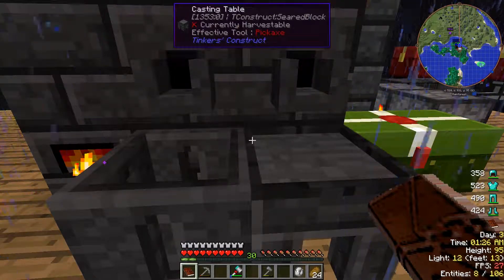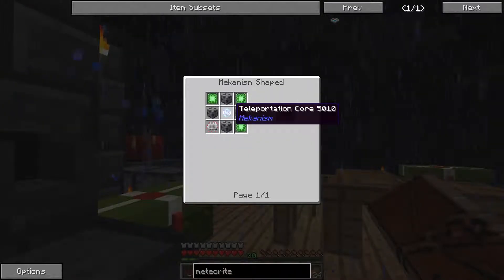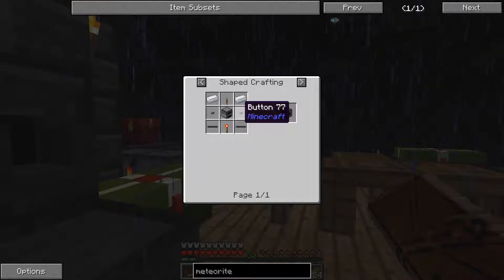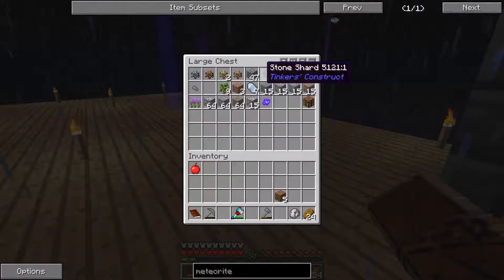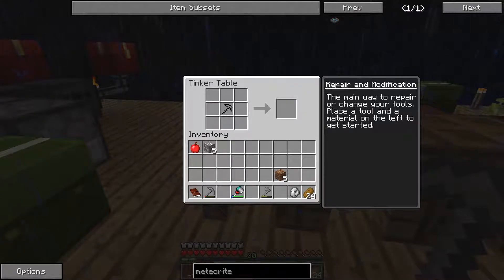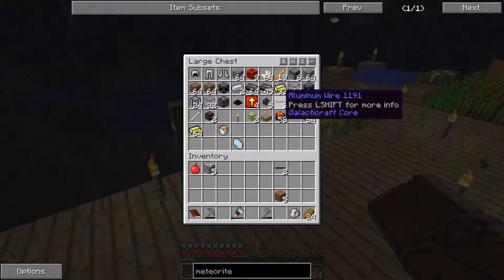Let's see what else we can do. Fast traveling, crafting teleports — I don't want to do that right now. Circuit fabricator — can I build this? Button, aluminum, redstone torch. Do we have aluminum? Let's get some aluminum in there real quick.